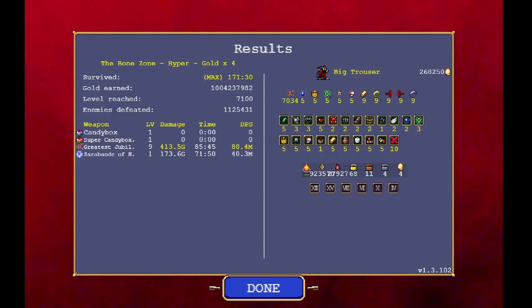Here's our end screen, in case anyone is interested. There is the billion gold, level 7,100. We did 431 Gagillion damage — that comes out to 80 million DPS with our Greatest Jubilee, and then 40 million DPS with our Cerebond of Healing. Holy cow — 7,000 levels of our fireworks, Greatest Jubilee. Insane.